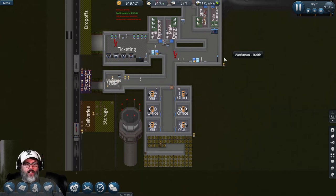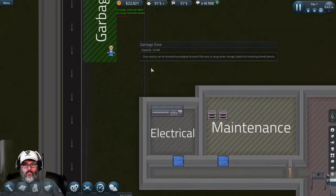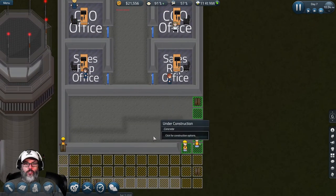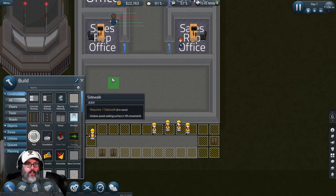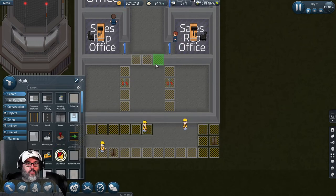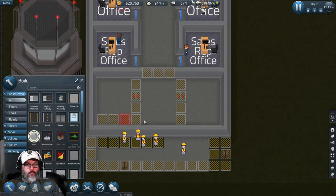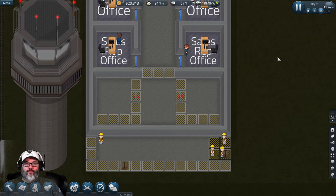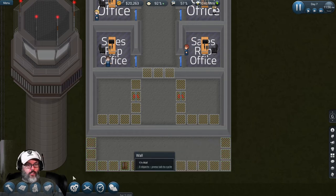All right, speed it up - it is nine o'clock at night. How is our garbage situation? No loose garbage sitting in there, so that's good. They're almost done with this first part - finish this one first, one thing at a time. I'm going to slow it down so I don't run out of day. We'll put our door there, dismantle that, put a wall there - all right, that's fine. We'll get this all straightened out.